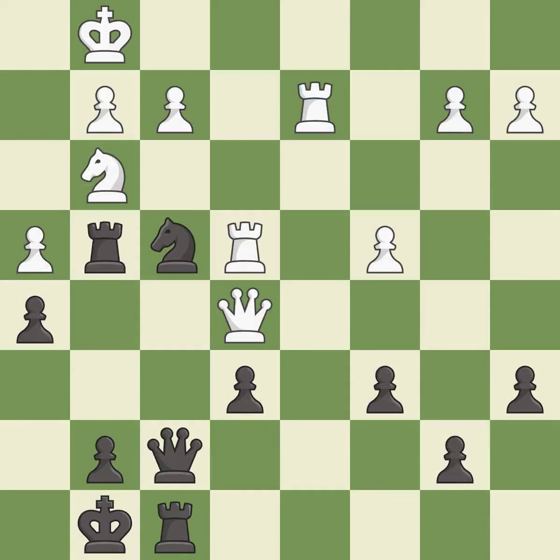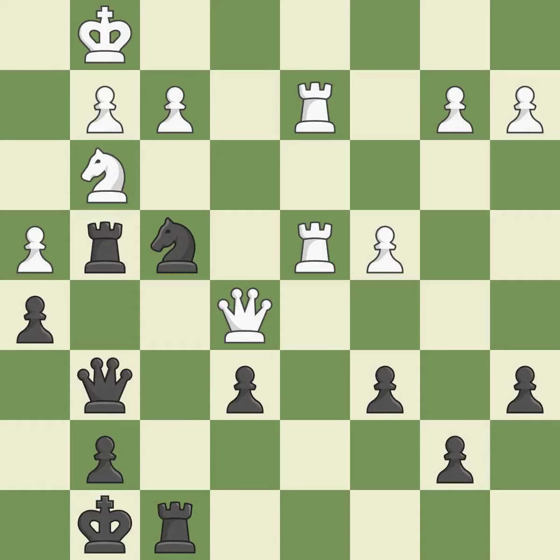This protects the attacked pawn — it is best. This doubles the rooks onto a single file, which allows them to team up to create threats. This is the only move that works — it is a great move. This threatens to fork pieces — it is best. This gives away a free pawn — it is an inaccuracy. That pawn was free for the taking — it is best.